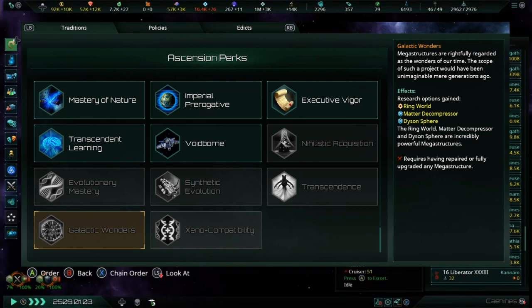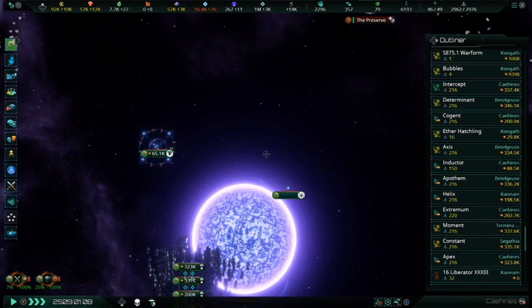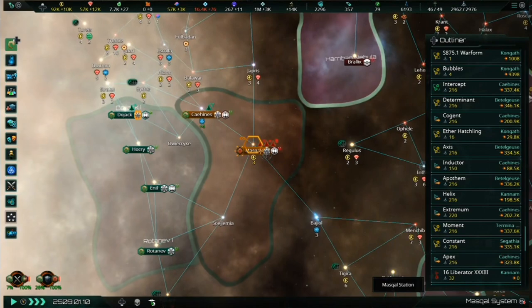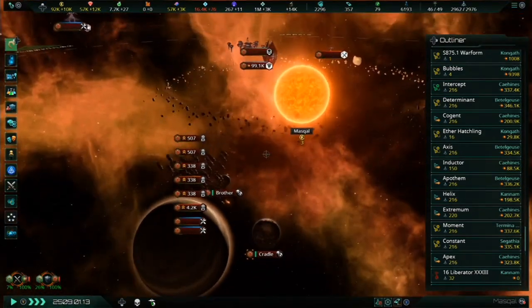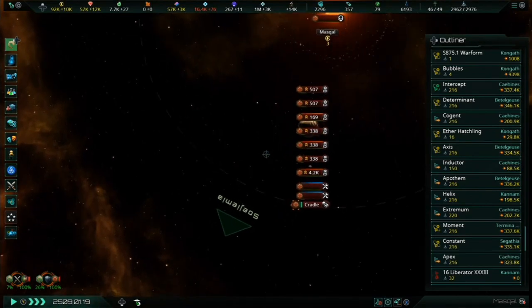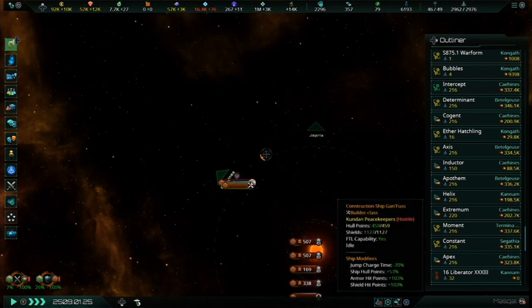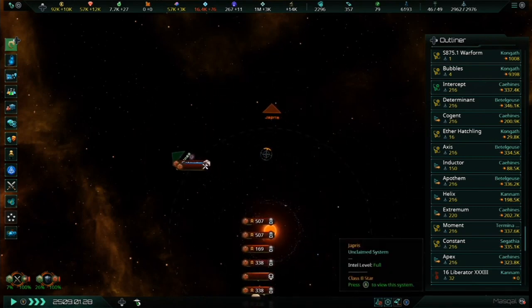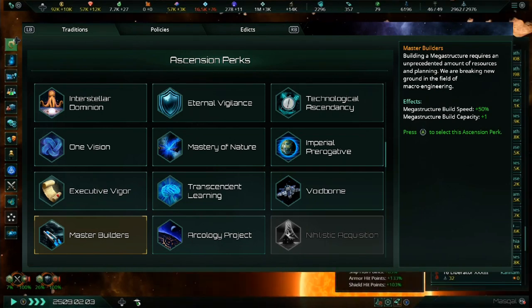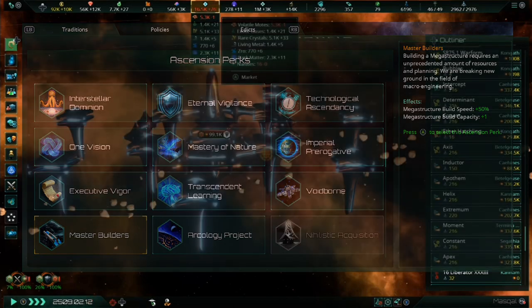With this update, most megastructures in the game are unlocked when you research their associated technologies. Those not unlocked from the Galactic Wonders perk have a chance of randomly appearing as a tech option once you've completed their prerequisite technologies. This means these powerful constructs are not all gate-locked behind a single Ascension perk, enabling you to forego Galactic Wonders on some playthroughs but still have access to some megastructures. The Master Builders perk still gives a 50% increase to megastructure build speed, but also allows a second megastructure to be built simultaneously, provided you can supply the resources.